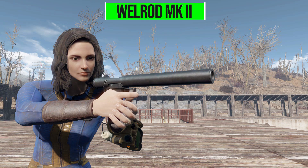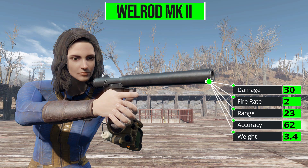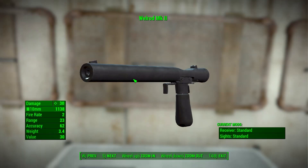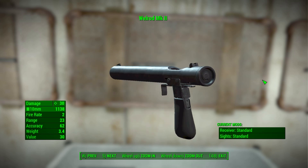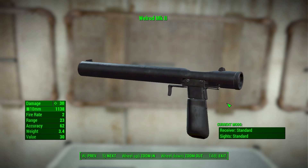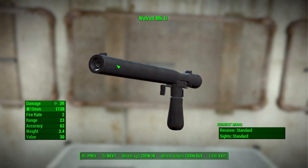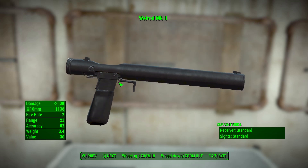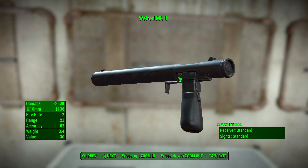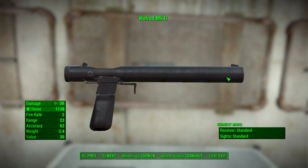The Well Rod Mark 2 in its most standard configuration will deal just 30 damage with a 10 millimeter round, with a firing rate of 2, range of 23, accuracy of 62, and a weight of 3.4. It is a very beautifully made weapon - simple, but it certainly looks the part and looks identical to any image I've ever seen of a Well Rod. It's a nice silenced gun, making it a perfect weapon for a sneaky character. It may not do the most damage and has a very short range, but if you are sneaky and can get up close, it can take people out pretty well with a nicely placed headshot.